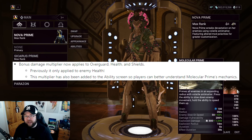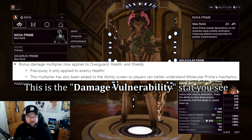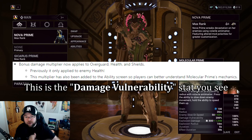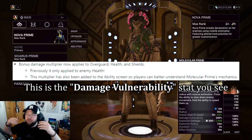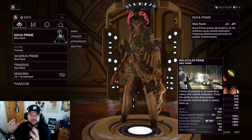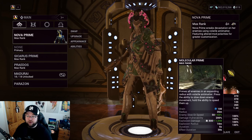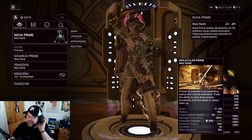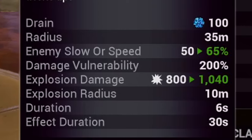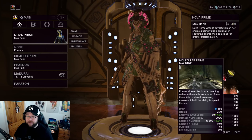Previously, the multiplier only really worked on health, so you'd need armor strip or something else to get more out of it. That's no longer the case — the multiplier now applies across health, shields, and Overguard. You can see a 200% damage vulnerability, which is so much nicer.